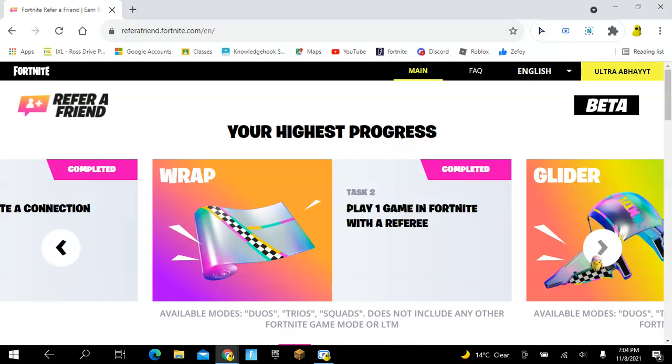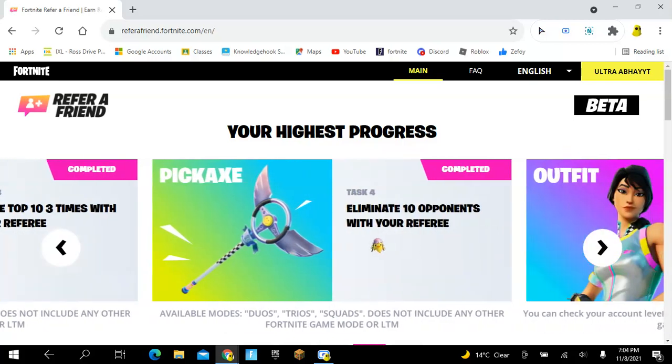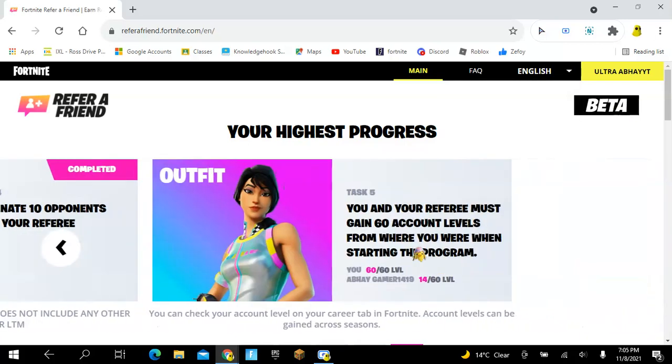For the glider, you just have to place top 10 three times with your referee — also easy, and that's completed for me. For the pickaxe, you have to eliminate 10 opponents with your referee — easy, and I've completed that too.